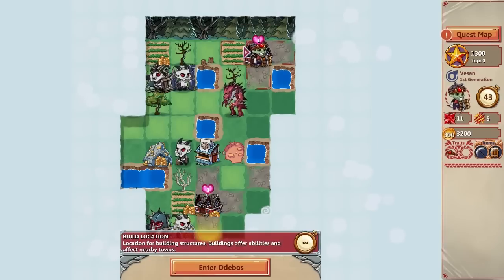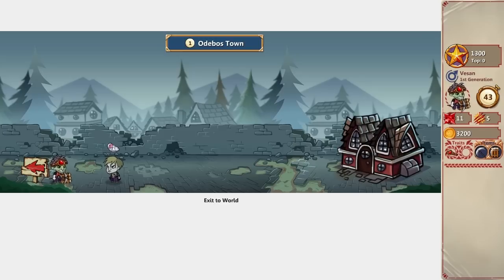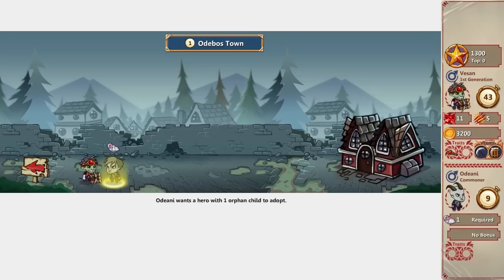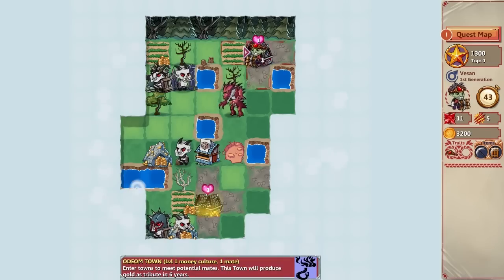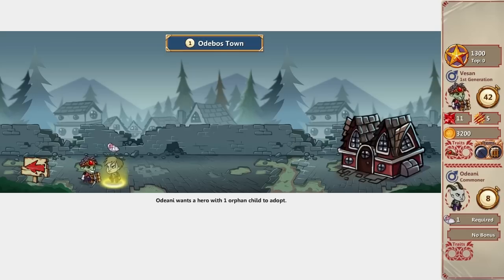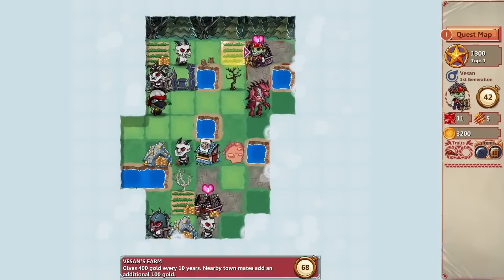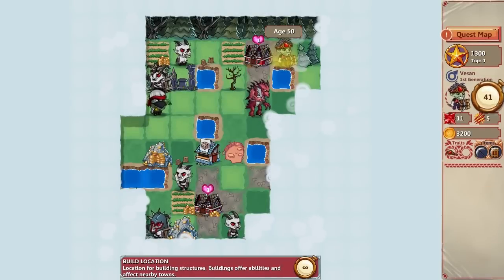I want to show you how the mating works, so let's enter Odebos. Odeani wants a hero with one orphan child to adopt — interesting, I've never seen that before. It wants a hero with one orphan child. I don't have an orphan child, so they don't want me.